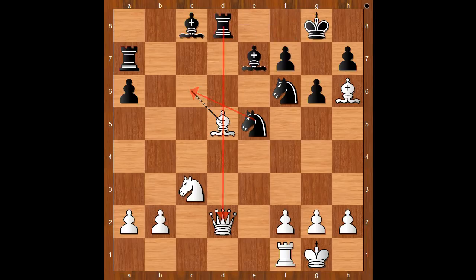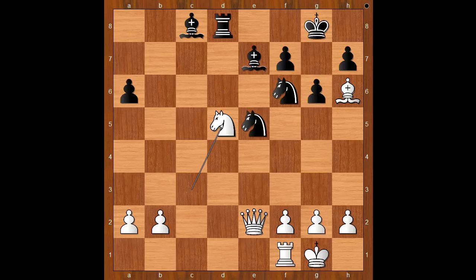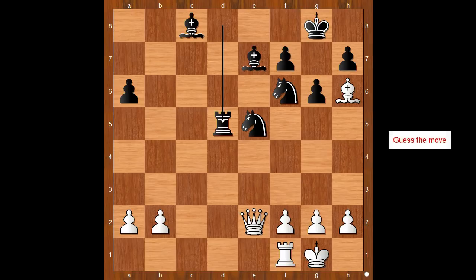Attacking the queen. Bishop to d5, rook from a to d7. Queen to e2, rook takes on d5, knight takes on d5, rook takes on d5. Black has three pieces for his queen — that is not too bad. White to move. What is the best move for white in this position? Schlechter played rook to d1 — you've got to fight for the open file.